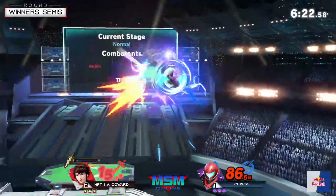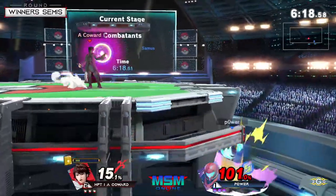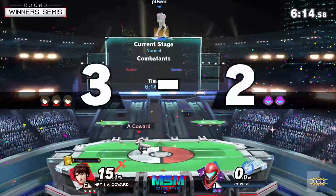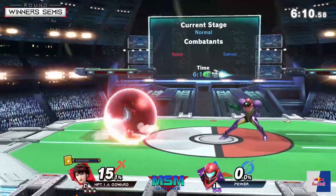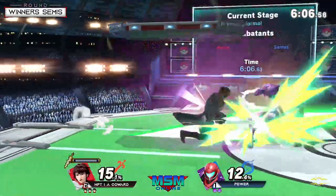I know what Power is thinking in this counter pick — he's like, okay, if I have a projectile that can stop him from charging I can get in that way. But Coward's like, I don't care, I'll just heal this and start charging again. It's not really going to slow down what I'm trying to do here.